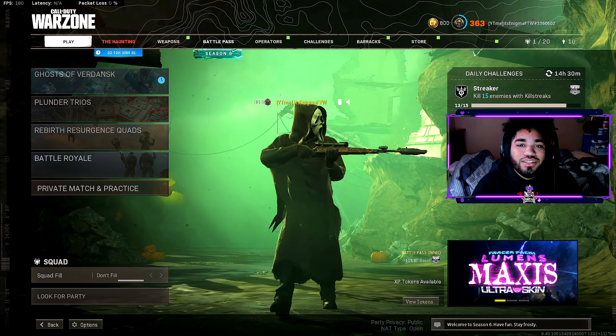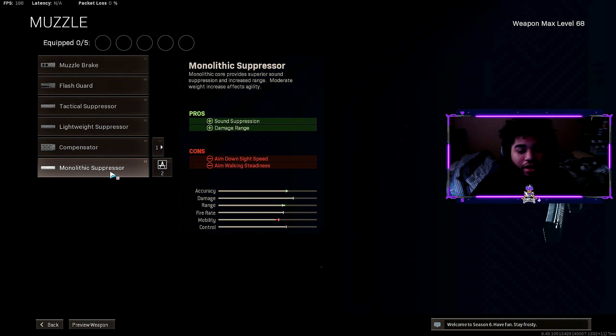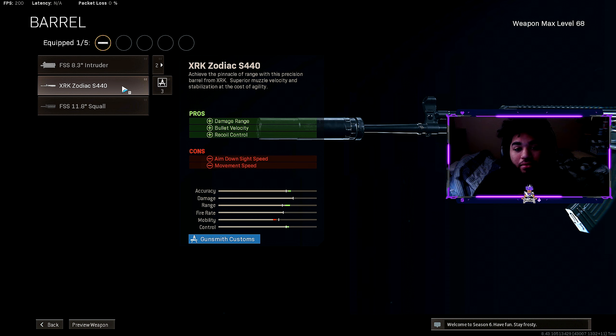Let's get to the best AMAX class setup in Warzone. For the Muzzle, we have the Monolithic Suppressor — it helps with sound suppression as well as damage range. For the Barrel, we have the Zodiac S440, which is probably the best barrel to run on the AMAX by far.